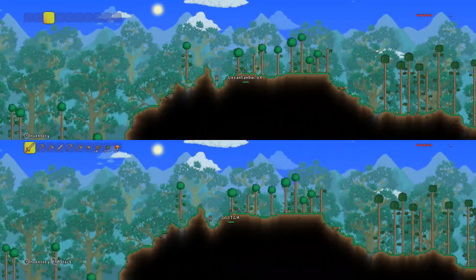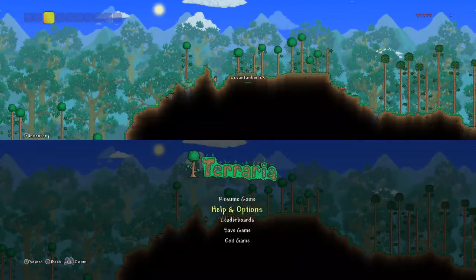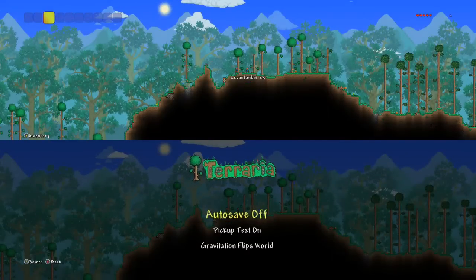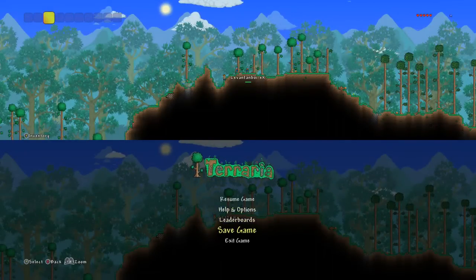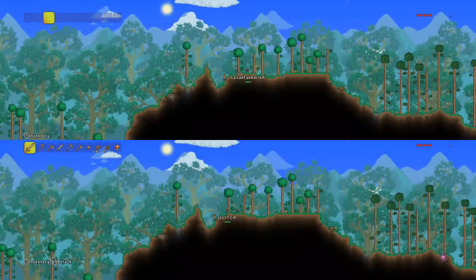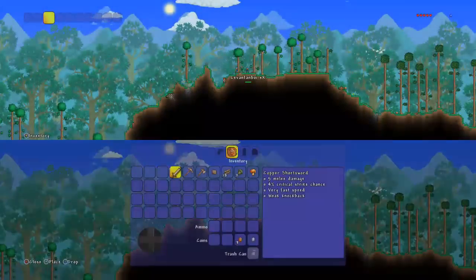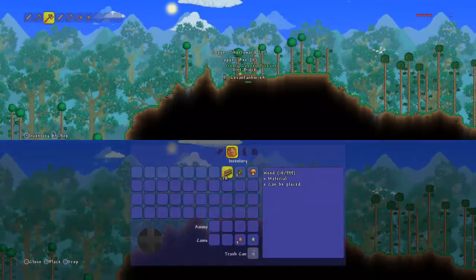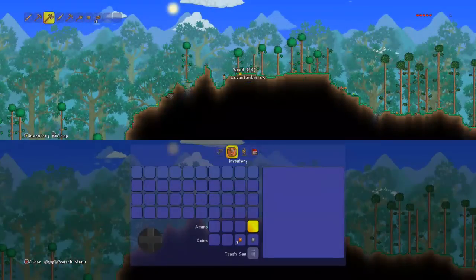Once you've got all the stuff over to your second character, go ahead and save with it. Make sure in your settings that auto-save is off for both accounts, because this will ruin the glitch and it will not work. Save your game, and you'll see the bottom right-hand corner saving. As soon as that cursor disappears, you can drop and throw everything back over.